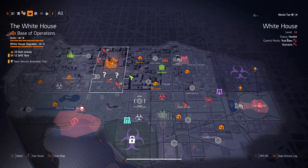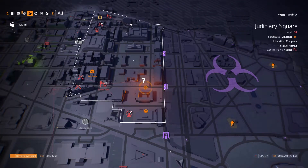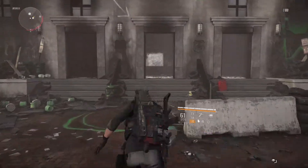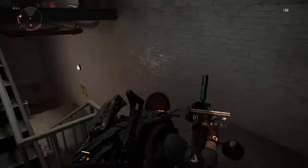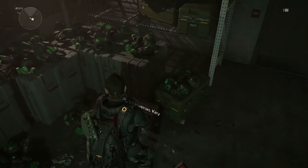The next place you'll need to go is the Police Station, which isn't actually a mission. You can get there quickly by fast traveling to the Dark Zone East Bravo Checkpoint and heading directly west. Enter the police station, take a right, and head down the flight of stairs. Take another right at the bottom of the stairs and you'll find another Hyena Chest that should have another exotic SMG component in it.